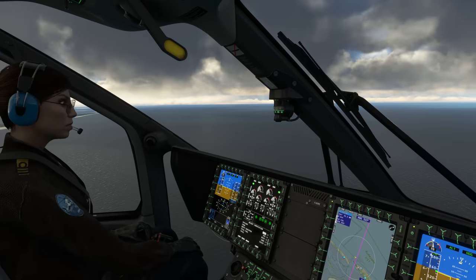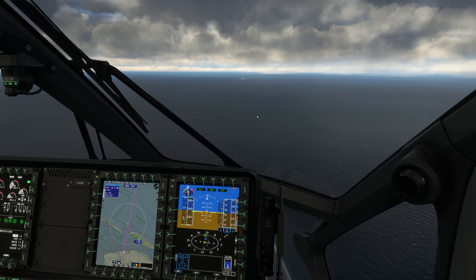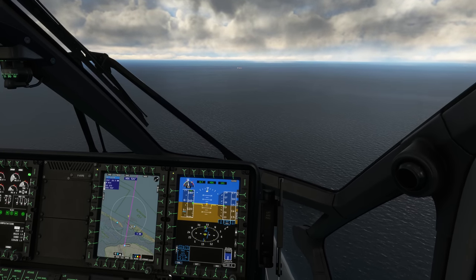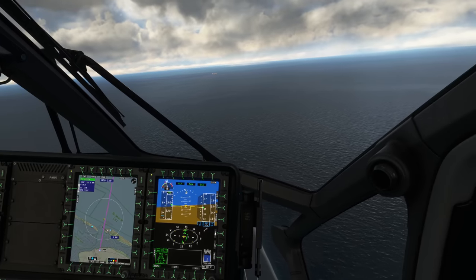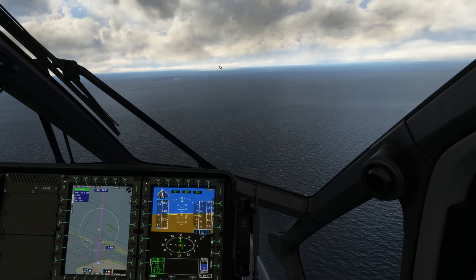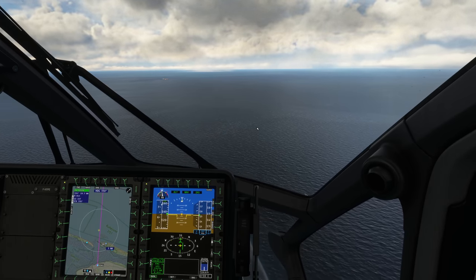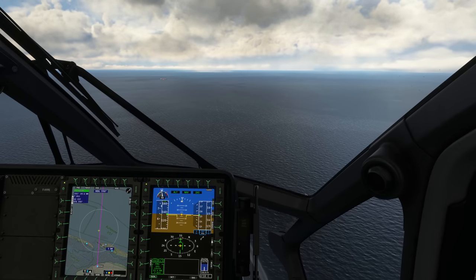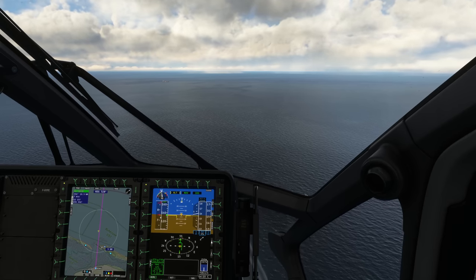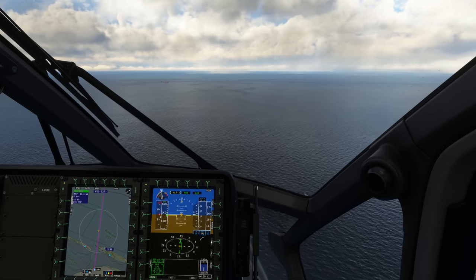We're flying out into the ocean and you can already see there is quite some stuff happening - we've got the first tanker over there, and a lot more happening in the region we're flying to. Let's couple ourselves to the FMS navigation; we're going to intercept the track to where we actually want to go. A couple of rain showers in the background - we need to hope the visibility isn't too bad as we are flying VFR. It might be an idea to climb a little bit higher now we've cleared that first cloud bank, so let's go up to two and a half thousand feet.